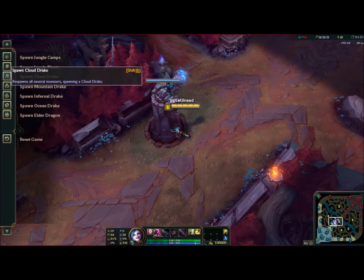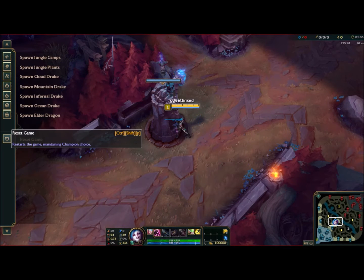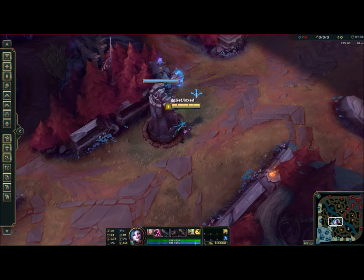Finally, there are jungle camps, in which case you can spawn whatever dragons you want. So if you have a certain build you want to try with, say, three inferno drakes, you can. And then finally you can reset the game back to zero.